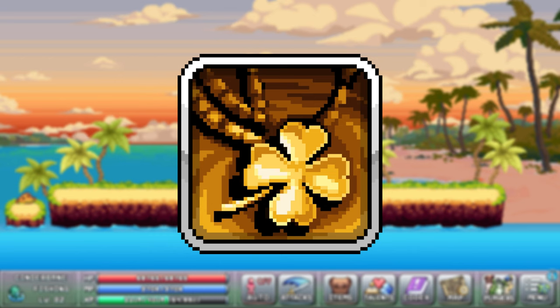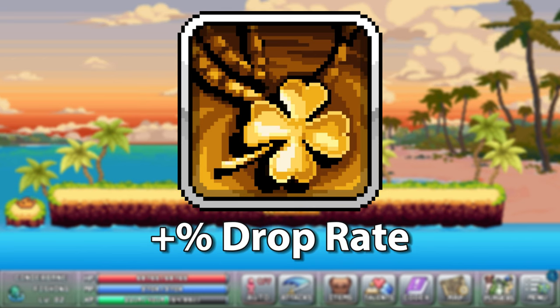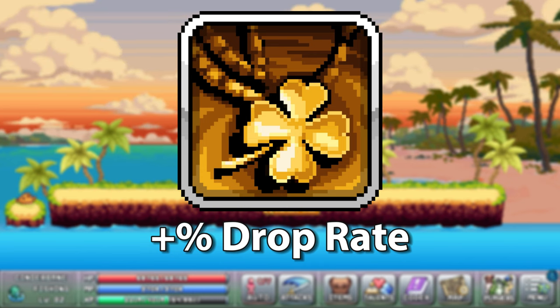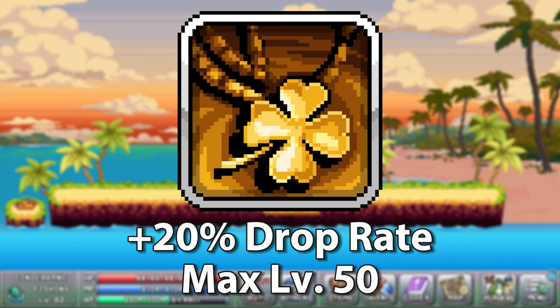The gold charm guild bonus will improve your drop rate by a certain percentage based on the level of the bonus. It caps at level 50 where it gives you plus 20% drop rate.